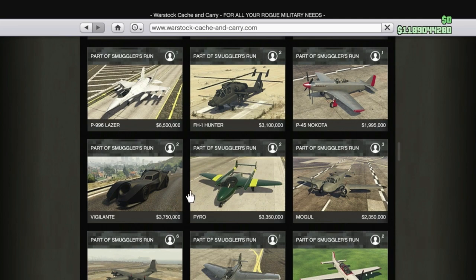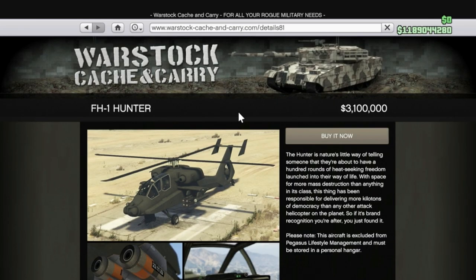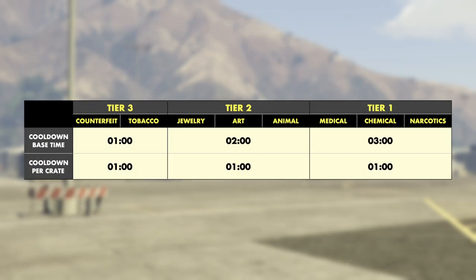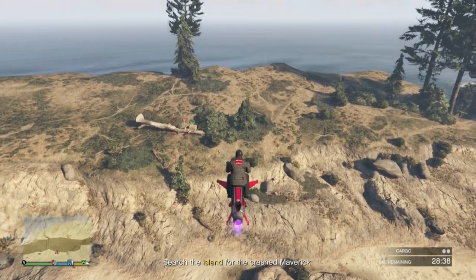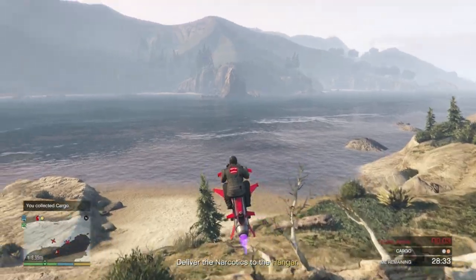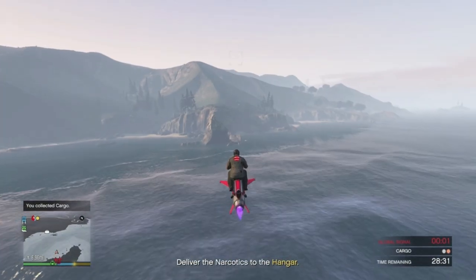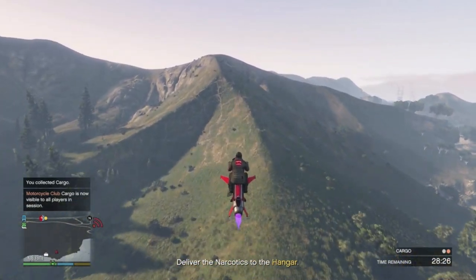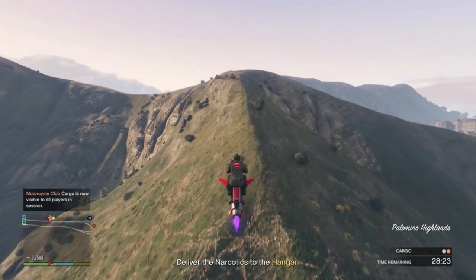Sourcing crates also unlocks discount trade prices for 14 different aircraft, starting at just 3 sourcing missions for the Ultralight and up to 42 missions for the Hunter. Cooldowns have a base time with one minute added for every additional crate sourced in that mission — so delivering 3 Tier 1 crates means a 4-minute base plus 2 minutes, equaling a 6-minute cooldown. This shouldn't matter much if you're alternating sourcing as advised, since the average mission time should exceed the cooldown anyway.